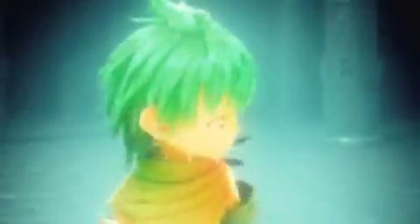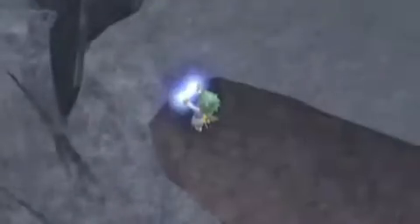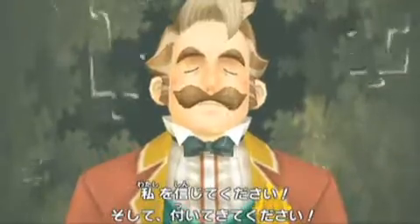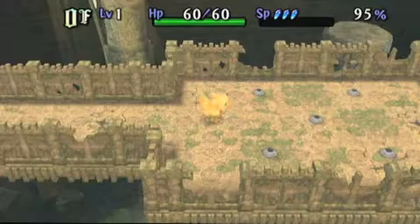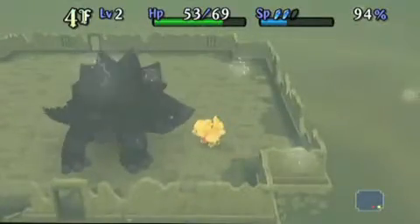As can be assumed of a child falling from the heavens, Raphael is no ordinary boy. When he comes into contact with certain people, he opens gateways to their minds, allowing Chocobo to enter and recover that person's lost memories. These mental pathways are actually the game's dungeons, filled with enemies, traps, items, and bosses.